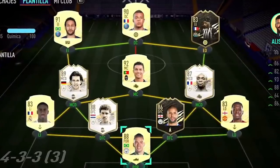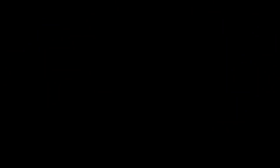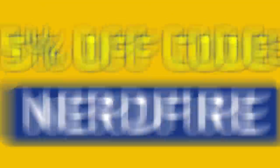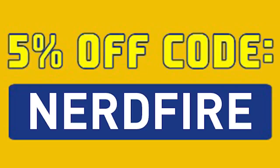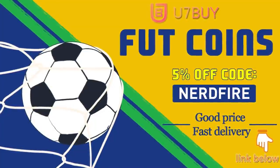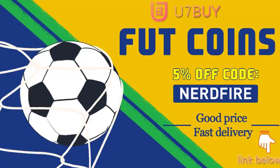Are you facing ridiculous teams and stuck with ones just like this? Well, look no further. Head over to u7buy.com and get yourself some foot coins using the code NERDFIRE at the checkout for 5% off your order. It'll be linked in the description. They are cheap, safe and the most reliable, so make sure you go ahead and check them out and make your team better than ever.